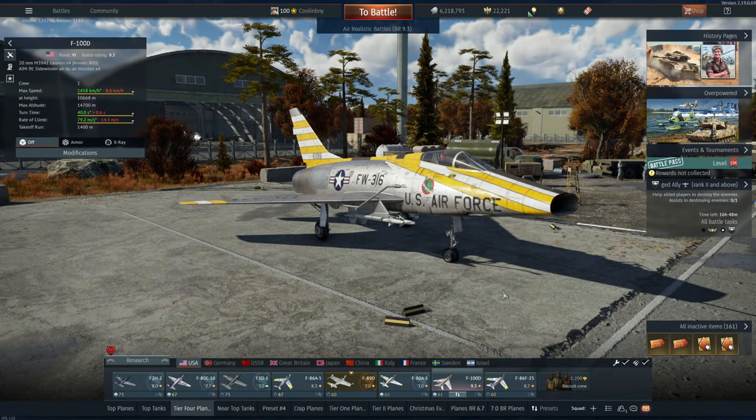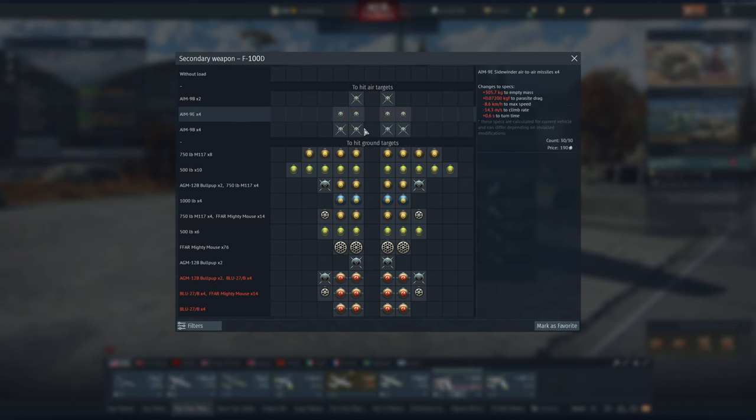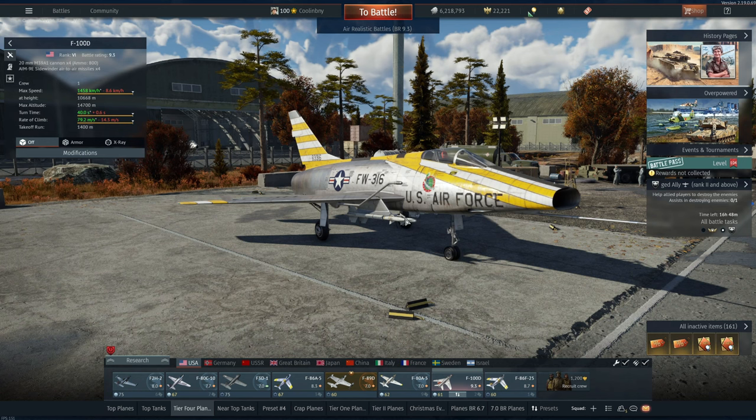Hey everyone, Tankenstein here. In this video I've got gameplay for the F-100D, currently ranked at Battle Rating 9.3, a jet fighter in the American air attack tree. This fighter is special because we just saw a BR decrease — it was 9.7 BR, now it's 9.3. Every F-100 dropped to 9.3, and this variant has access to four AIM-9E missiles whereas the French variant only has four AIM-9Bs, making this the superior variant at the same BR.